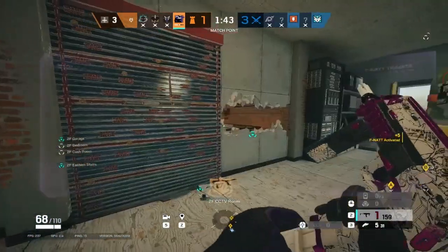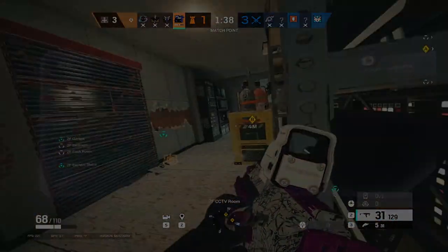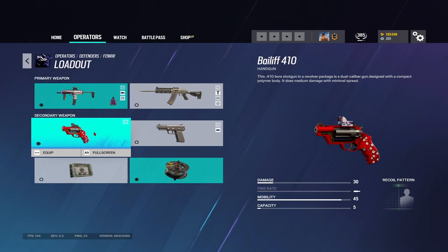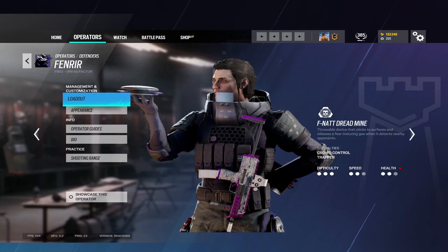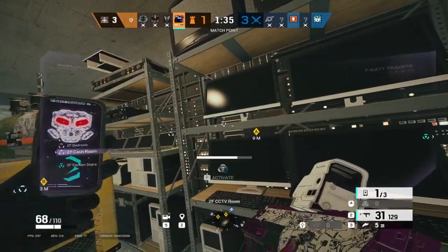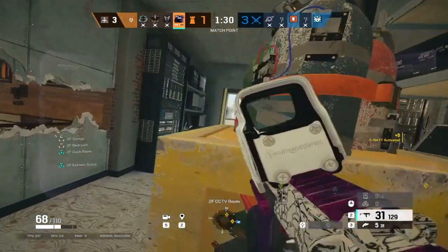So Fenrir's primary gadget is the best trap in Siege. Looking at what else his kit includes: he has a good SMG in the MP7, he has a bailiff which means he can do all site setups, and he has barbed wire or a bulletproof camera. He also is a 2-speed, 2-armor operator. In competitive Siege, operators are brought into lineups based on how valuable their entire kit is and how strong they can be in gunfights.